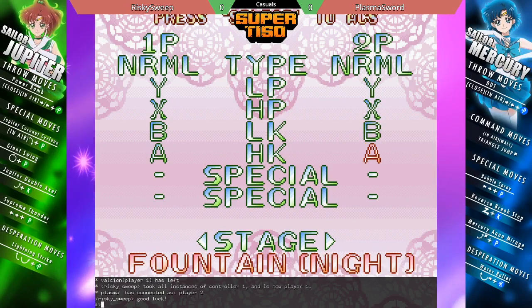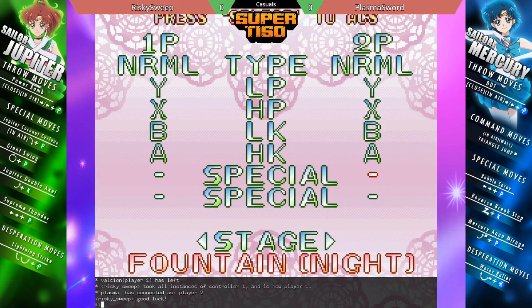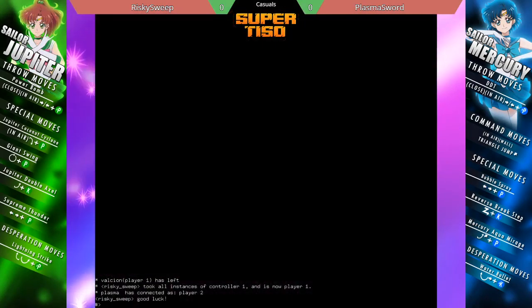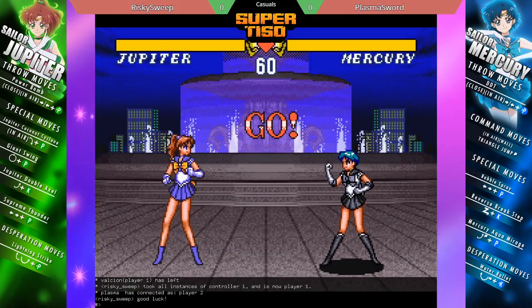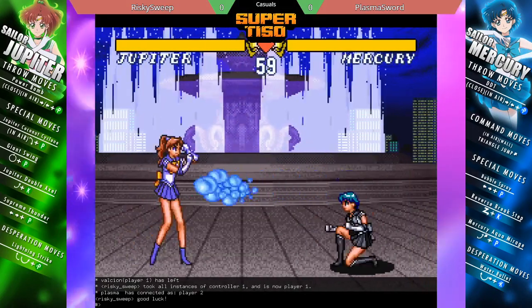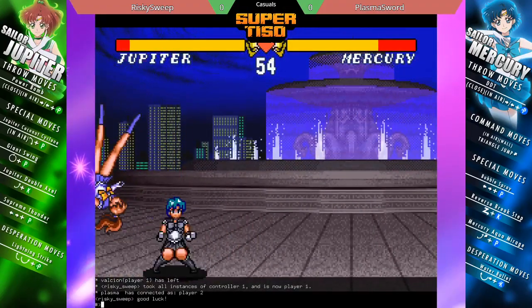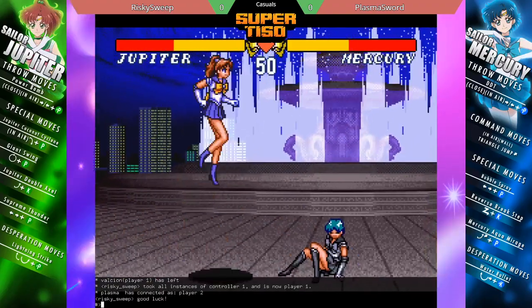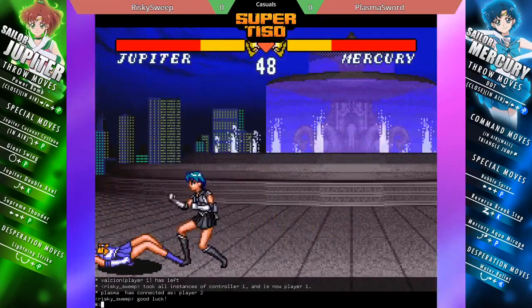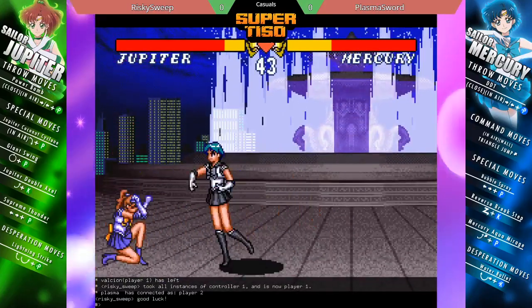I think we're getting right into it. Just making sure Plasma's ready. Okay, I guess we're ready. Plasma going Mercury — the most common comparison most people give for Mercury in this game — very nice air grab, as I was saying, wake up throw — the closest comparison most people make to Mercury is that she's the ST or 2X Chun-Li, with the fast walk speed and the good hops. This is also a solid fireball game.